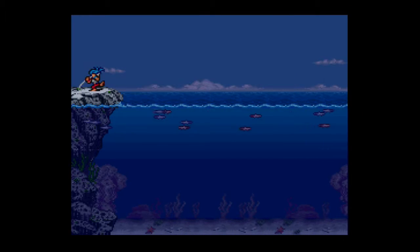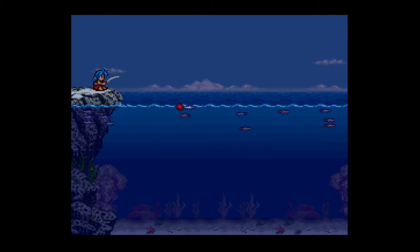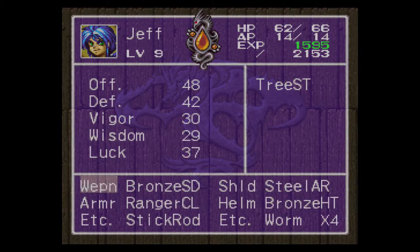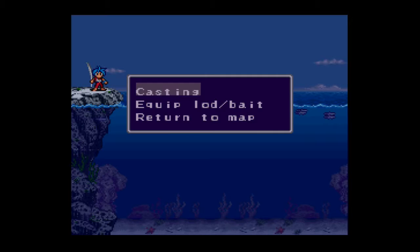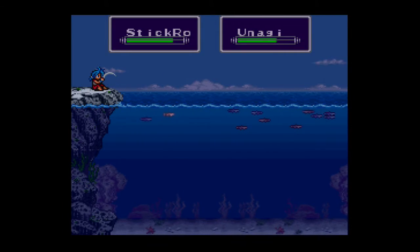Fishing in this game is pretty simple compared to how it is in later installments in the series. Just cast your line, throw it out, and hopefully we get something. Yep, we got a sardine. Now in this game compared to Breath of Fire 3 or 4, regardless of whether or not you catch anything your bait will always be consumed. So even if you catch something it's going to be consumed, which I guess makes more sense but obviously it's a bit less convenient than other games in the series.